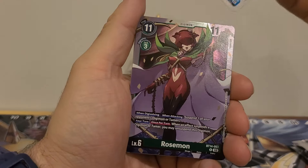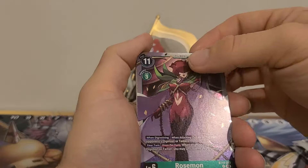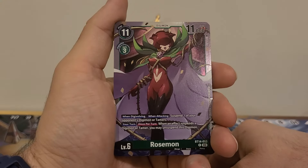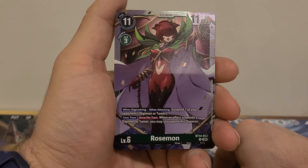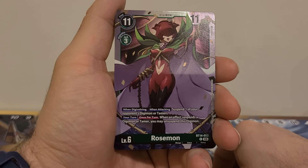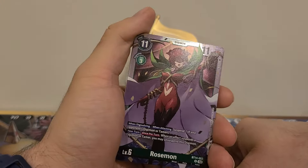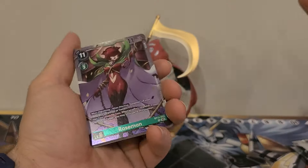Marine Ungemon. Then we got Rosemon. I'm trying to see if there's some damage at the top again. Weird. 11 play cost, 3 Digivolution costs, 11,000 DP. When Digivolving or when attacking, suspend one of your opponent's Digimon or Tamers. Your turn, once per turn: when an effect suspends a Digimon or Tamer, you may unsuspend this Digimon. So Digivolve, suspend one of your opponents, and this one will get to unsuspend, or this one attacks, suspend, and then unsuspend. Pretty cool.